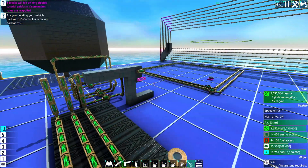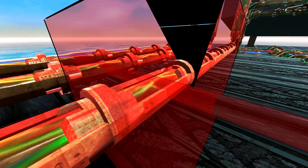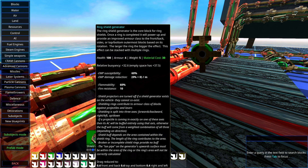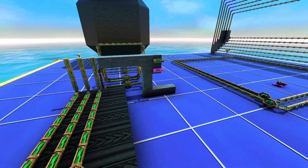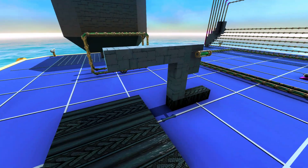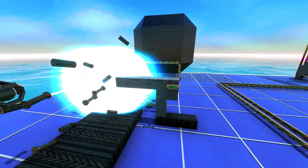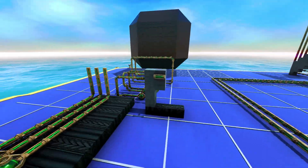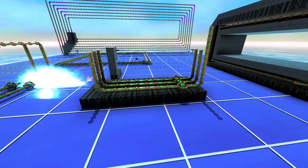Ring shields have this little annoying thing called EMP susceptibility. That means they can be damaged and killed with EMP damage. As you can see, this looks like a gap of some kind — but it can jump that gap with no trouble. When you're EMP-protecting stuff, it can jump those gaps no problem. That means you need to make sure that your ring shields are EMP protected by being on rubber, for example.